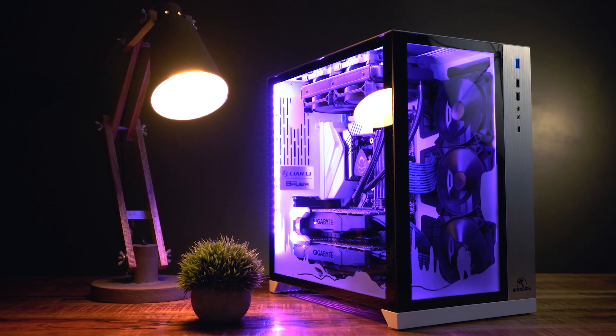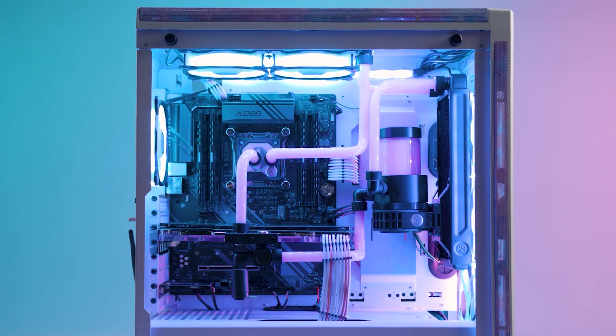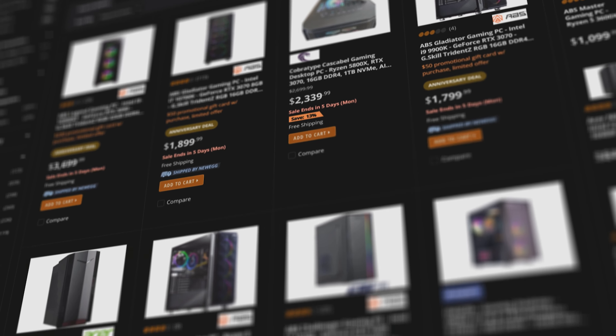The greatest thing about building a PC is that it's modular, so you can swap out a part if something new hits the market, and you always have room for upgradability — not to mention the aesthetics. You can make it look as cool as you want with an RGB light show or whatever. On the other hand, if you don't want to spend the time and energy building a PC, you'd probably be better off buying a pre-built.